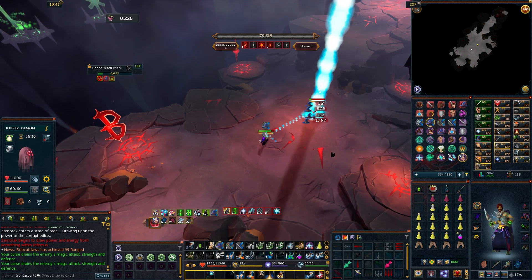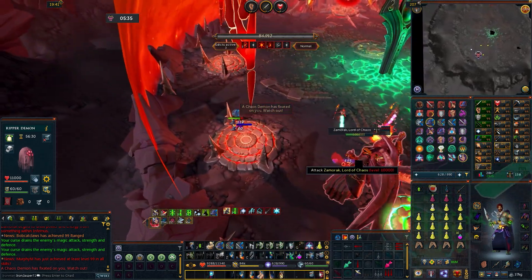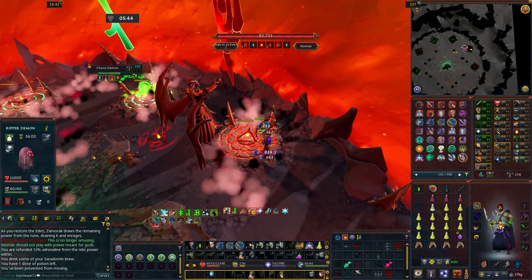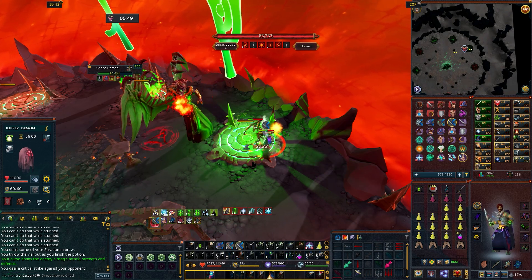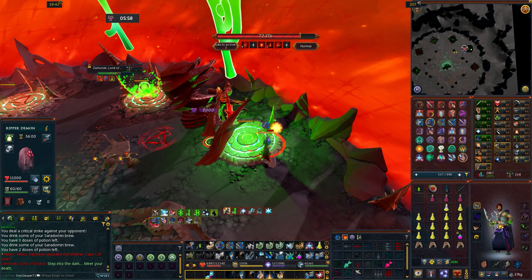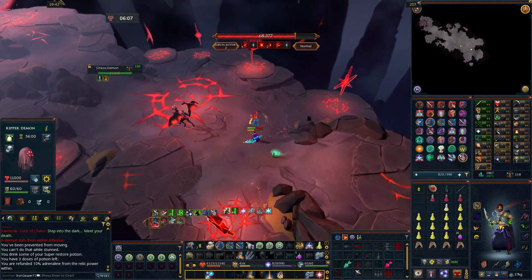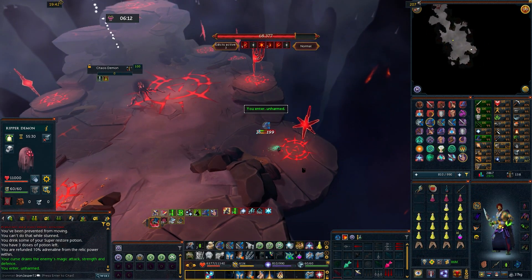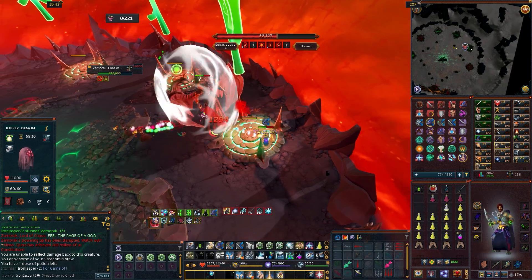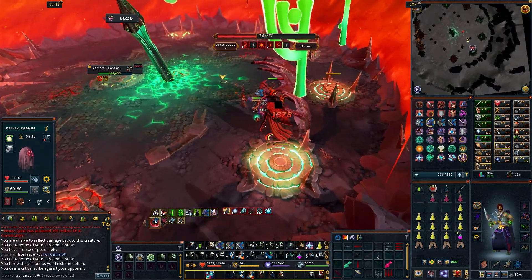I go back into Infernus to kill the witch because Zamorak said 'heed my call,' then jump back out and move to the next pad. There's still a Chaos Demon around, but my Omnipower is charged — done. This is exactly what I mean when I say many mechanics hit you at once: there's a demon, I have to go to Infernus for the witch, and Zamorak is already sending me back into Infernus with a new Chaos Blast. After dealing with the demon and the Infernal Tomb mechanic, expect the next mechanic to come sooner because of the time spent.